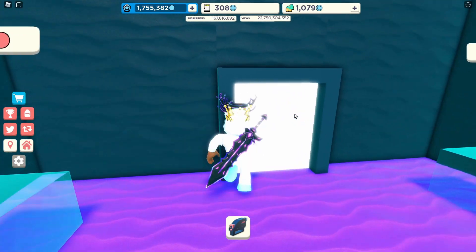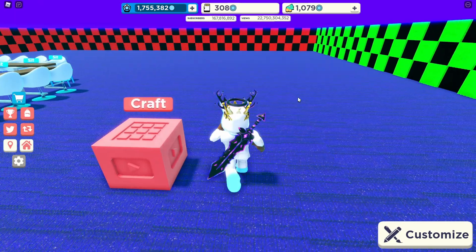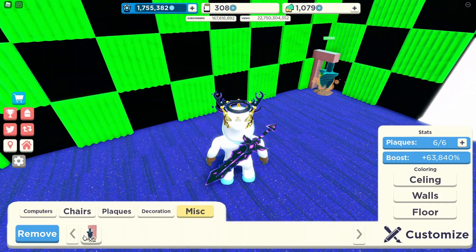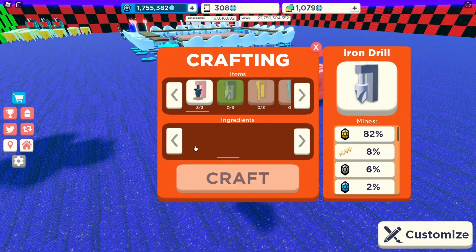Let's come home and start crafting now. Craft one, craft one more, and one more — bam. Now let's place them. I don't really know what they do. Let's place one right there, one right there, and one right here. Nice.